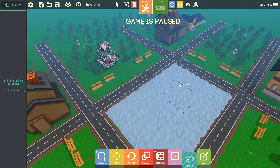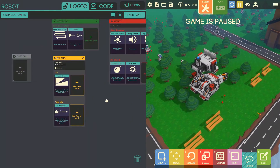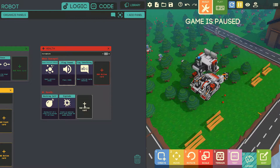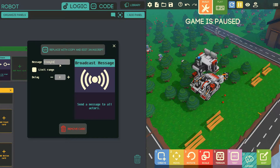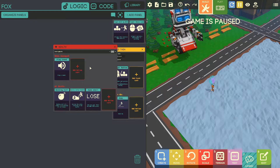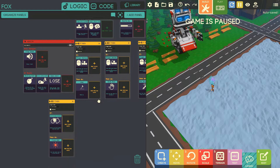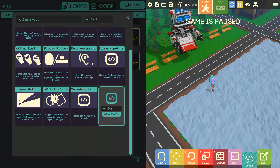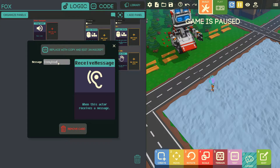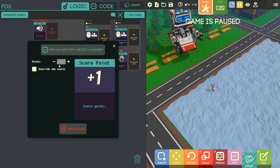The first thing I want to add is a scoreboard. I'm going to click on the enemy rover, and when they die they're going to broadcast the message 'enemy dead'. Make sure you copy this name exactly. Then I'll pick the fox and add another if-else block: when I receive the message 'enemy dead', I'm going to score a point — this automatically adds one point to the scoreboard.